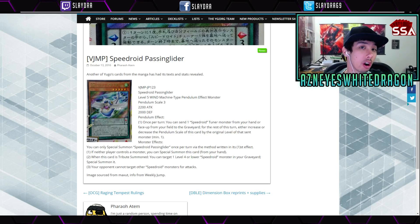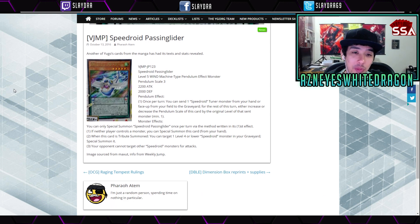Hey, what's up guys? A bunch of new cards came out today, so let's jump into our first card: Speedroid Passing Glider. This is a Jump card — I don't know when or if we'll get this in the TCG anytime soon. Speedroid Passing Glider is a level five Wind Machine-type pendulum monster, so Speedroids are getting pendulums.